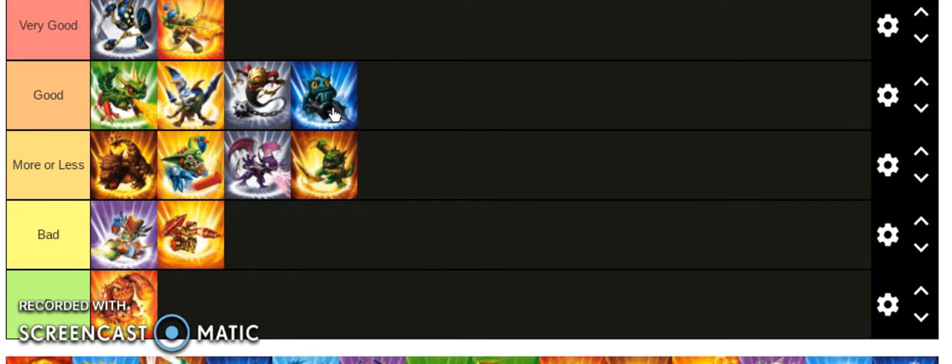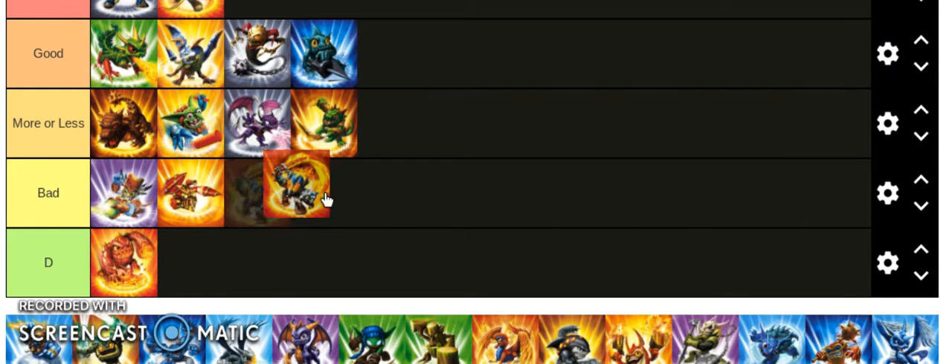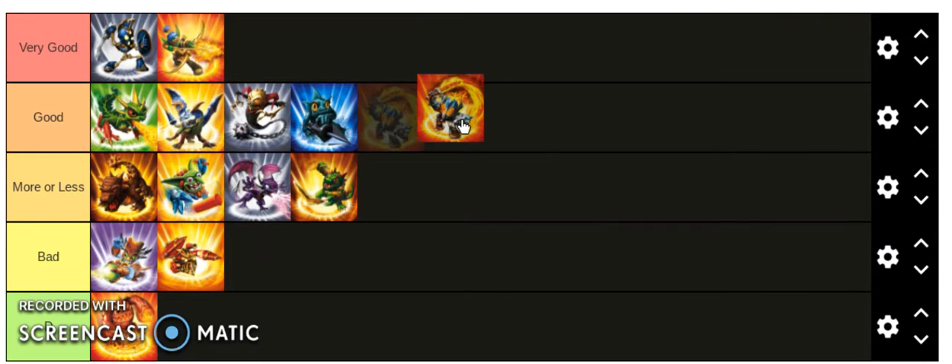Gill Grunt is a starter pack Skylander, so obviously he's gonna be pretty good. They gave you three Skylanders in the starter and honestly you could play through the entire game using only those three — getting any other Skylander is kind of pointless because Gill Grunt is so good.